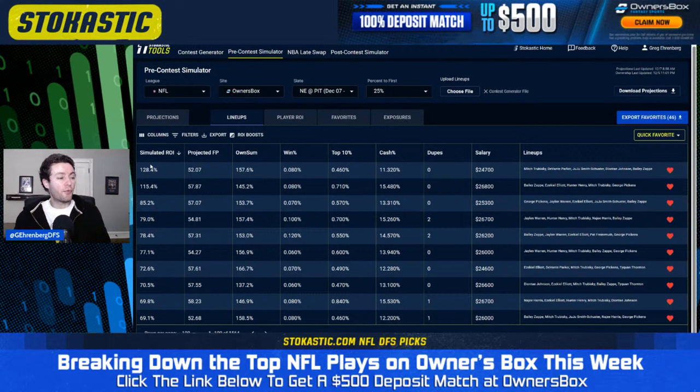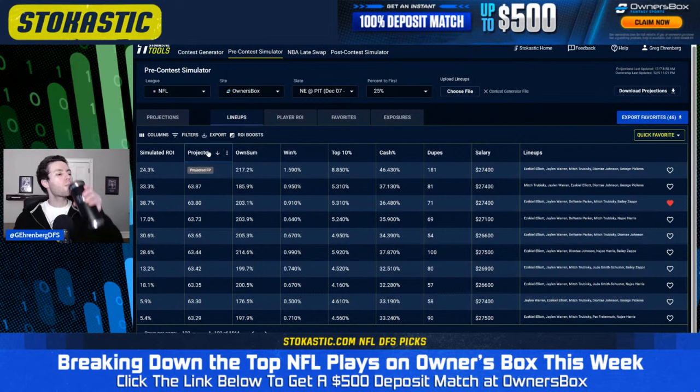There's a pretty big gap between the top two lineups and everything else. The number one lineup has a 128.4% Sim ROI. The second lineup comes in at 115.4%, and then there's a really big drop off. That second lineup has Bailey Zappi in the multiplier spot with Zeke Elliott, Hunter Henry, Mitch Trubisky, and George Pickens — another one utilizing both quarterbacks.